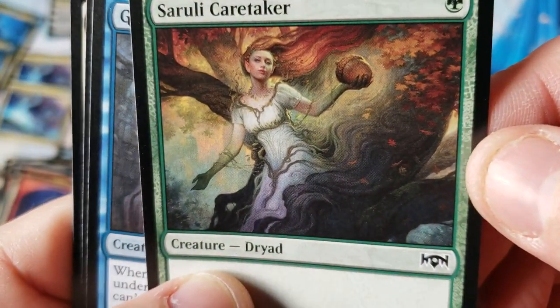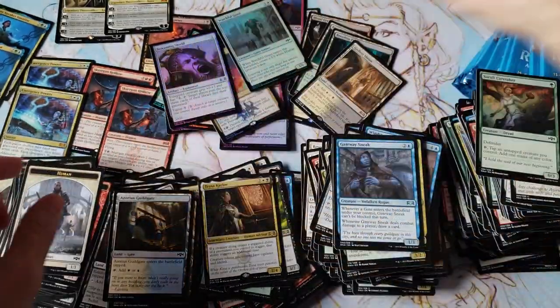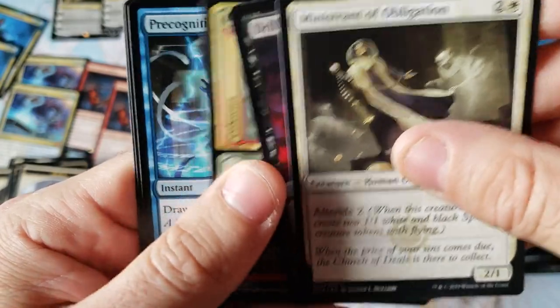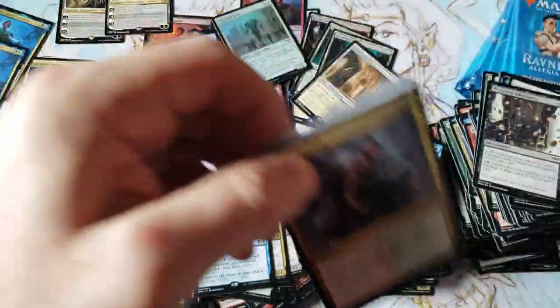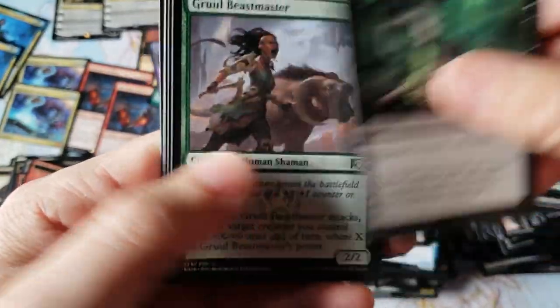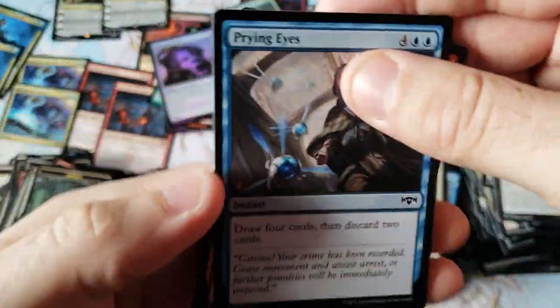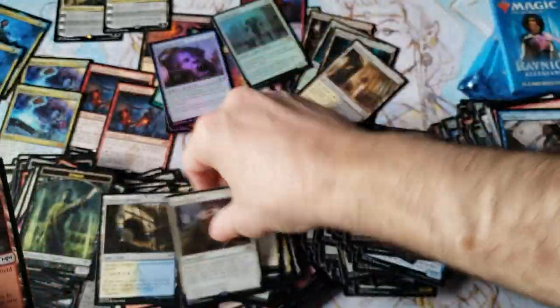Whoa — hold on, that is a beautiful artwork. Absolutely gorgeous — Caretaker, love it. Godless Shrine — at least we finally got our second Shockland. Are we gonna get the same Shocklands in both boxes? We could — that might happen. And Pregnative Perception — we actually did not get that rare in the other box, I know that for a fact. And Plaza — we did get that in the other box, that is a duplicate. Smothering Tithe, everybody — that's actually like a $3 rare with a unique little ability.